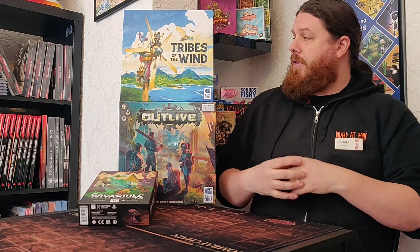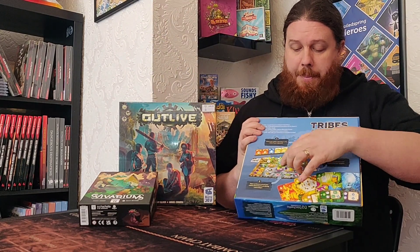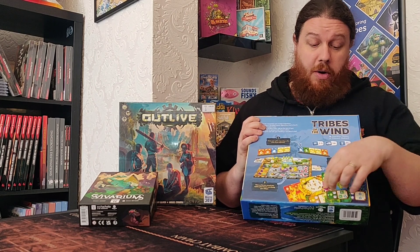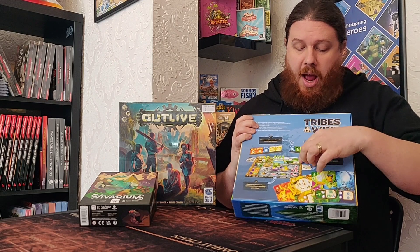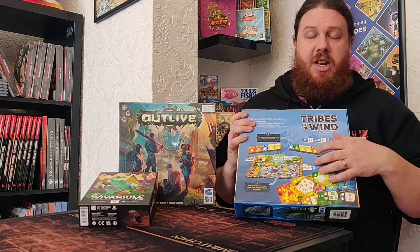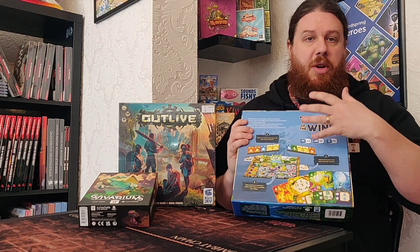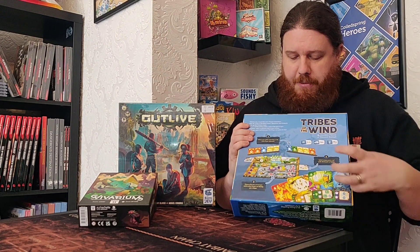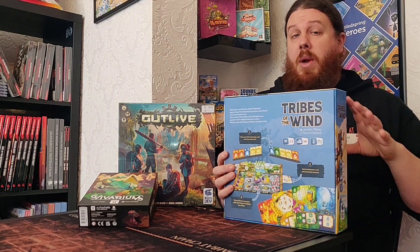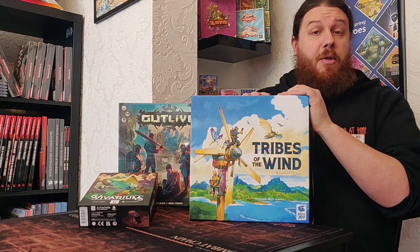Tribes of the Wind is another sort of post-apocalyptic game, but very, very colourful — think Nausicaä. It has that kind of vibe if you've watched the anime. In this game you are regrowing the forests using different resources from your cards and your opponents' cards as well, trying to get rid of pollution and repopulate the world. The first to five villages wins the game. It takes about 20 minutes per player, so anywhere up to just over an hour. Both this and Vivarium will be on the table for the Board at Home showcase.